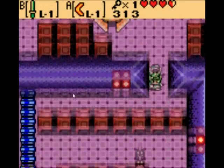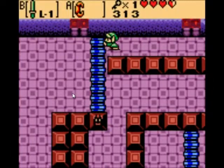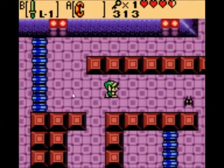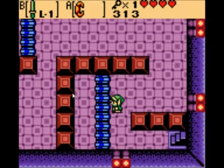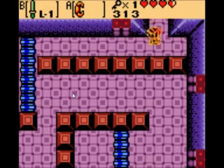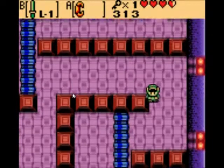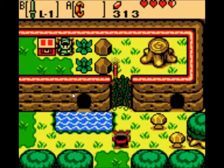I don't remember if you're supposed to go down or go right — I'll go down. You need the Power Bracelet to push these blocks, so you have to go that way and get that item before you can really do anything in this dungeon. There's also a funny animation if you get squished — Link just looks really weird in that sprite.